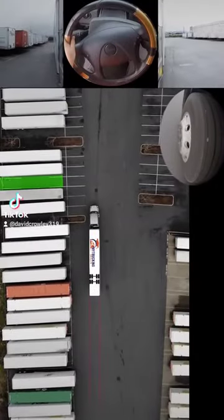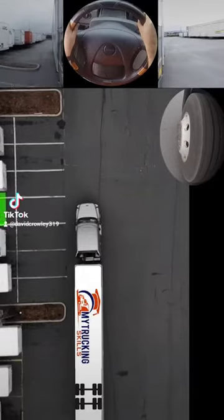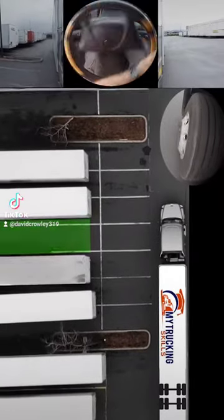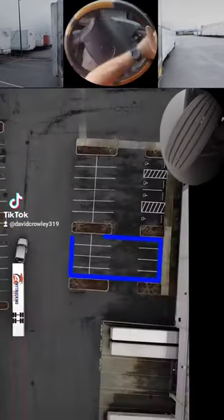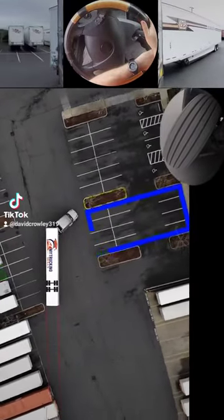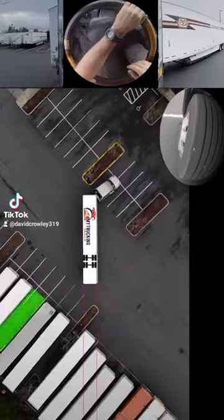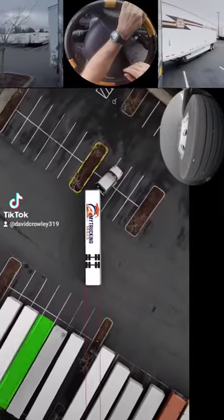In this video we are going to do a straight back. We are limited on room — as you can see on the left over here — we are going to back up into this space and then use all the room over here on the right. The first thing we have to do is make sure we avoid this curb. Now that that is done, we have to keep it a little bit wide because the trailer isn't as far over to the left as I would like.